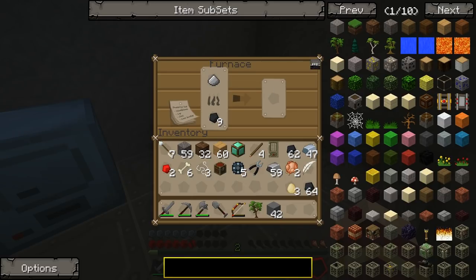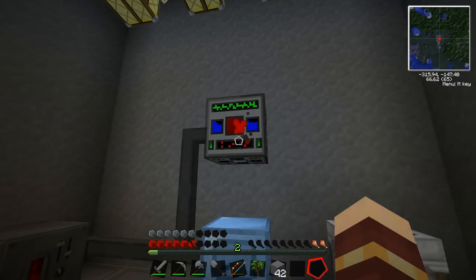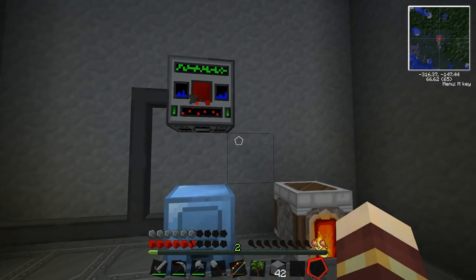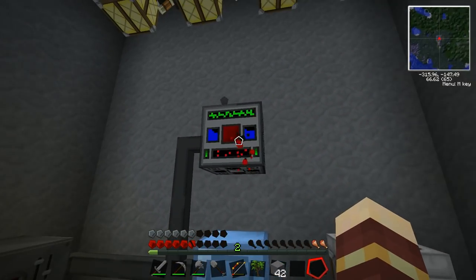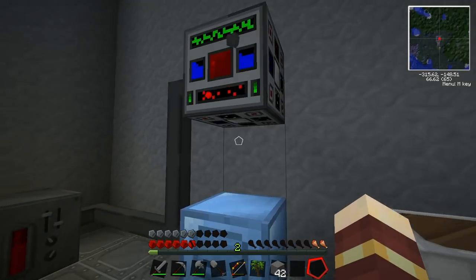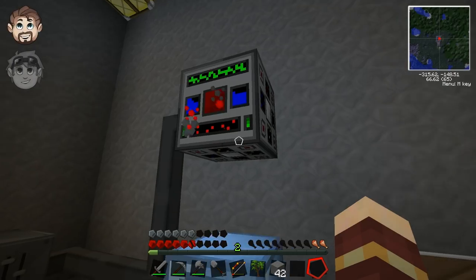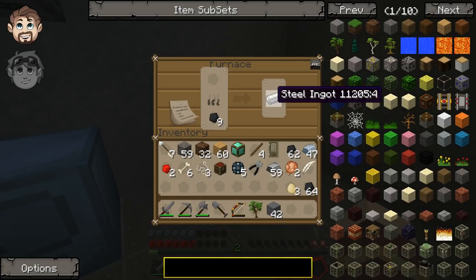We've done it — we've made steel! That is a long-winded way, but we're done. Well, steel shouldn't be that easy. This metallic infuser looks the coolest thing ever — it's like a little face. It's got little blue eyes and a little mouth. It's like, 'Hello, I am making steel. Hello, I will infuse for you. I am making steel dust. Hello.' Oh God, I'm getting shot at. He is cool.